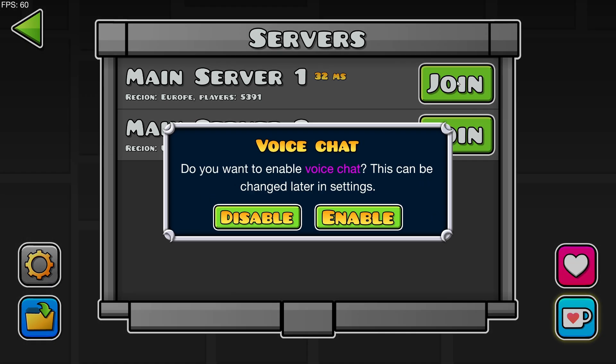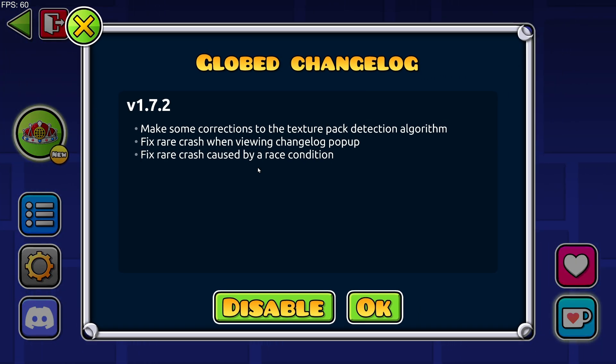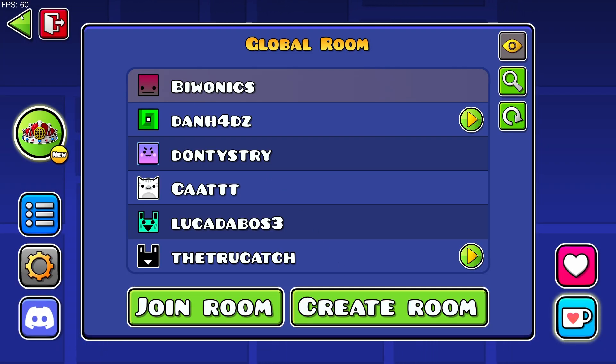Click on join and disable or enable voice chat if you want it. I don't personally want voice chat, so just click OK and go back.